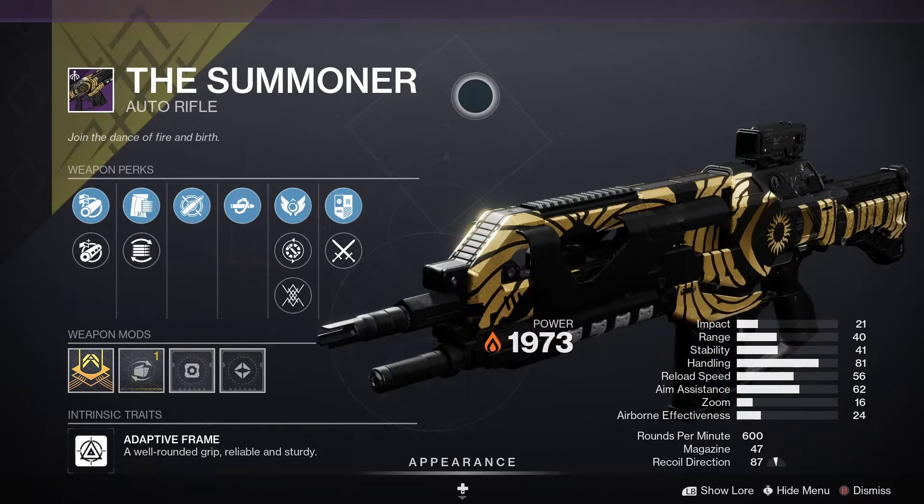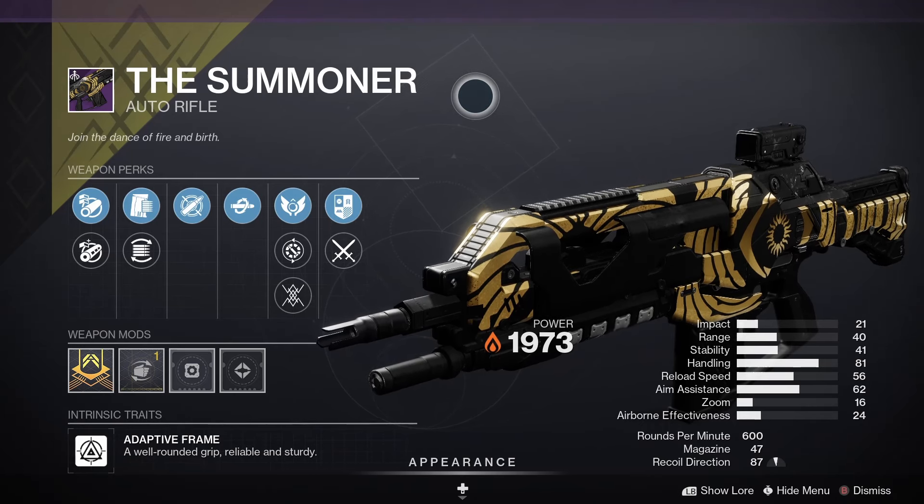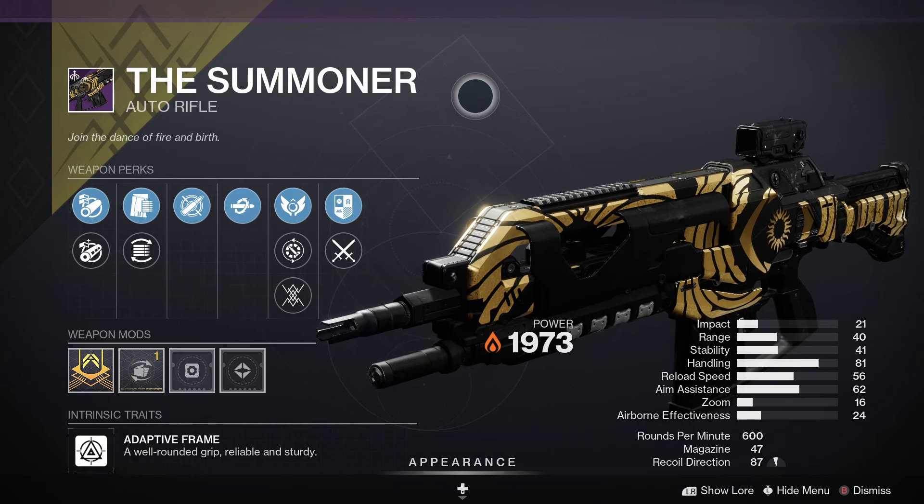Then we've got the Summoner — the classic auto rifle. For PvE, Subsistence and Onslaught would be good, and for PvP, Heal Clip and Onslaught would be a good roll.